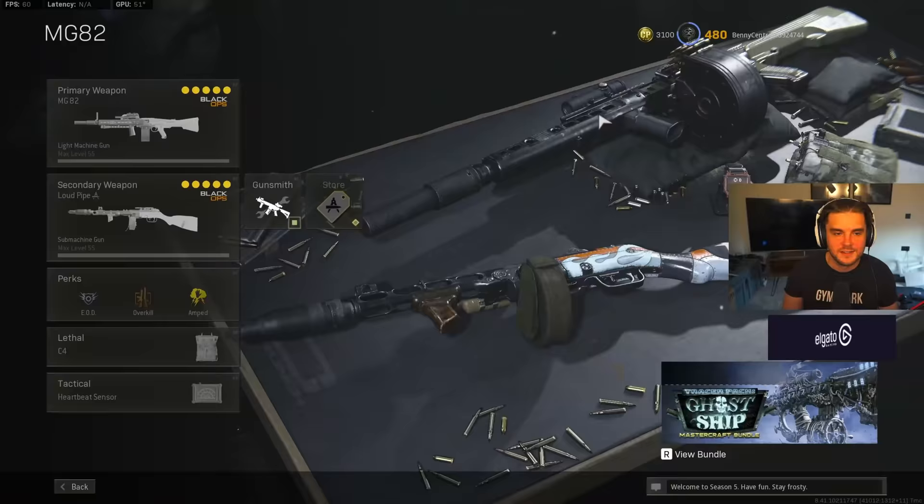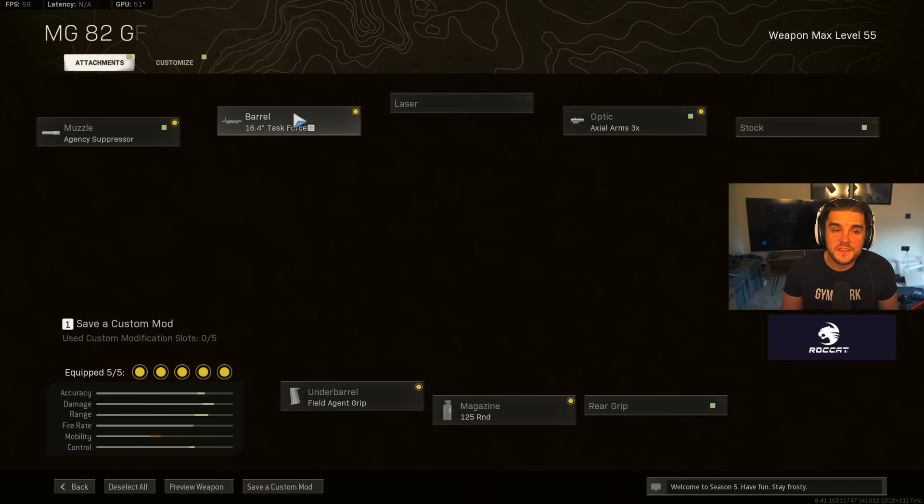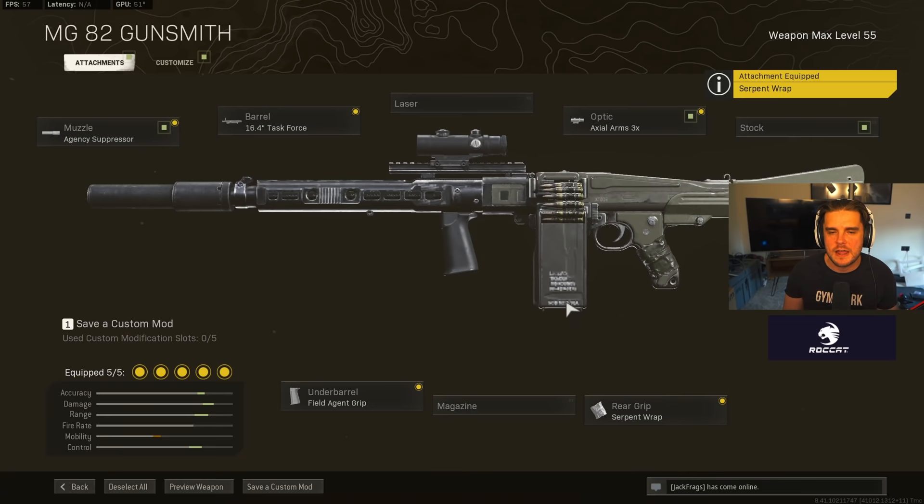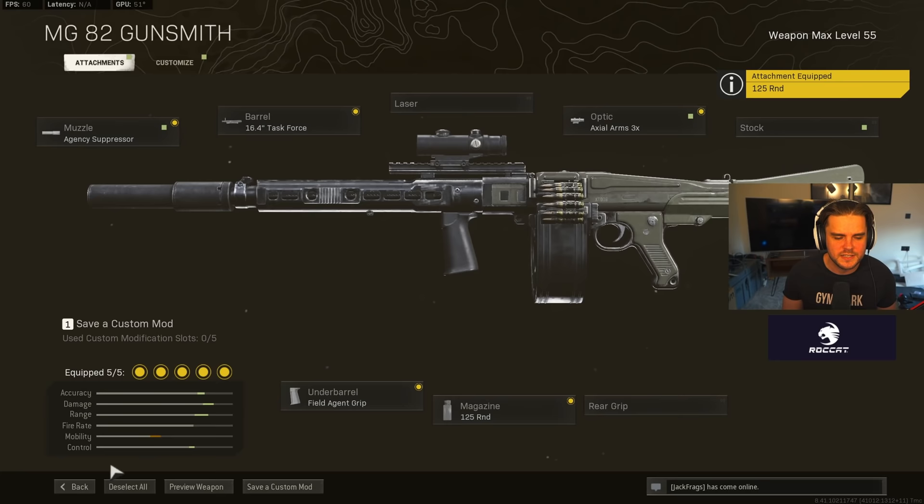For the MG-82 loadout: Agency Suppressor, 16.4-inch Task Force, Field Agent Grip, 125-round mag, and the Axial Arms 3x. If you're playing Iron Trials and don't think you need the 125-round mag, or you're playing solos, you can swap that out for the Serpent Wrap for a faster ADS. But personally I like having the 125 bullets — it helps out from time to time and this is an unbelievable weapon.